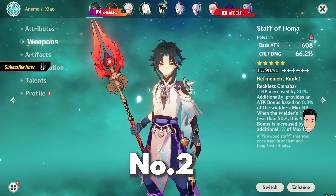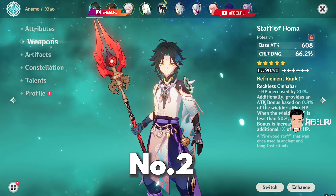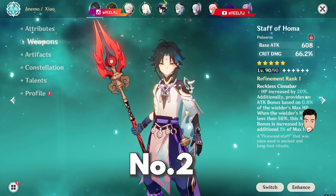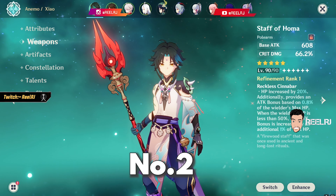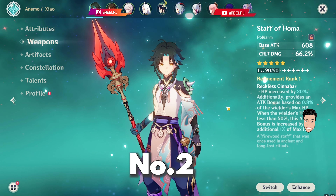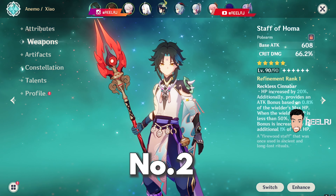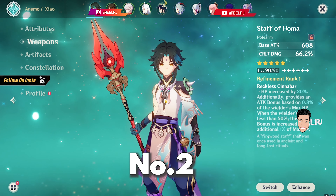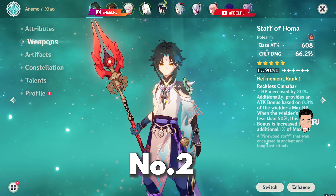On number two, we have the Staff of Homa — literally the best polearm in the game, with 66.2% crit damage, which is literally insane. You can give this weapon to any DPS character. It is Hu Tao's signature weapon, but in my opinion this is the best DPS weapon in the game. Its ability increases HP by 20% and all attack scales on HP. Having 66.2% crit damage makes this weapon so special. You can give this weapon to Cyno with no hesitation — Cyno will deal big damage, even though Cyno scales on elemental mastery. This weapon is very good if you have no other option and don't want to spend money or wishes on Cyno's signature weapon.